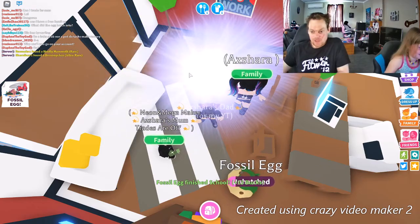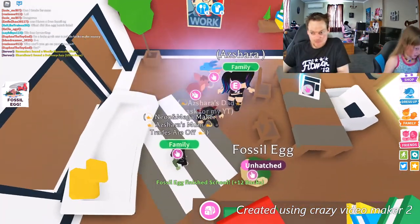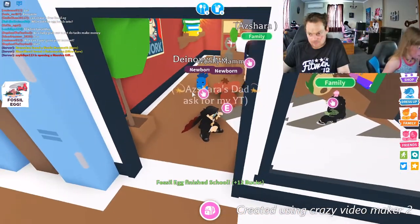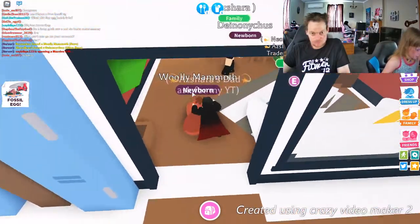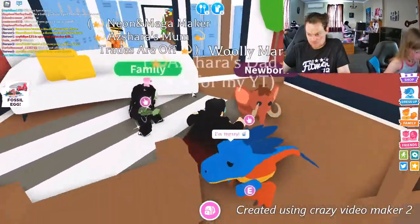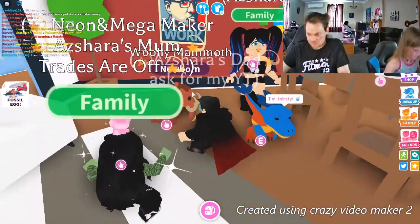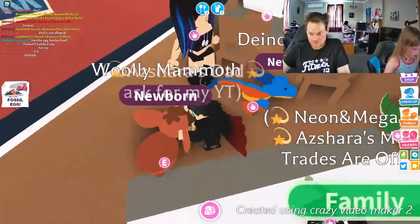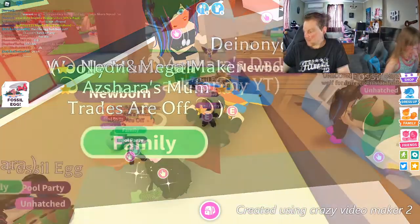There we go, double hatching! I got the woolly mammoth and you got the Dino Chuck — you got an ultra rare! I don't have that one. That's cute. Pop it down. I wonder what that would look like as a neon. You can see what parts light up here. I'm thinking the orangey parts.